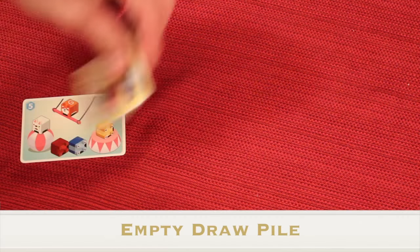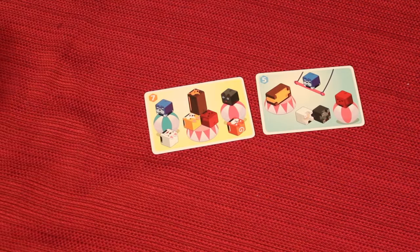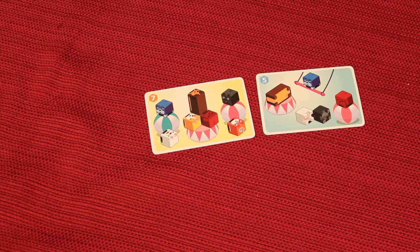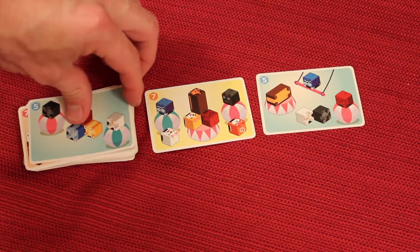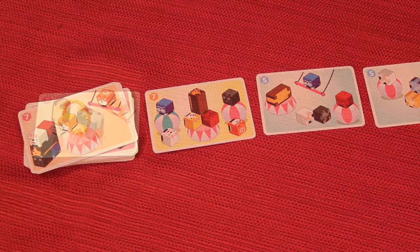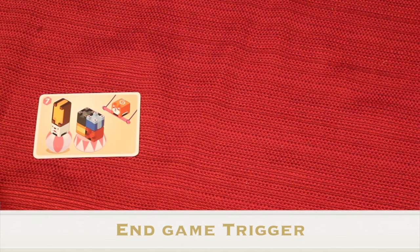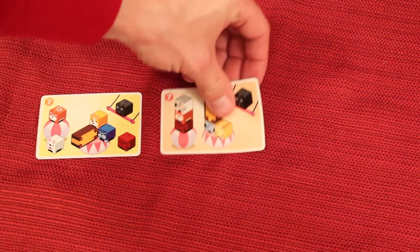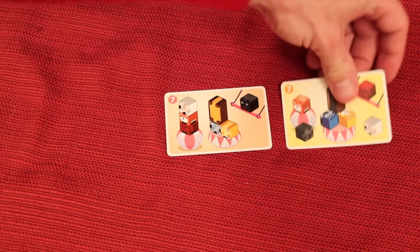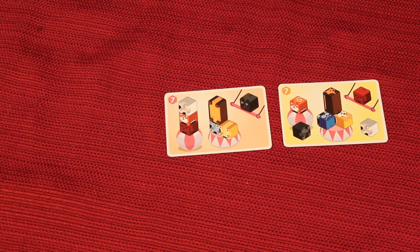If when setting up a new round there are not enough cards to completely fill up to three cards, you will take the entire discard pile, shuffle it to create the new draw pile, and then place out the third card. The game will end the second time through this draw pile. When it runs out the first time, you shuffle the discard to refill it, and the second time through that draw pile when you try to fill it up and it cannot be filled, this will be the last round of the game.